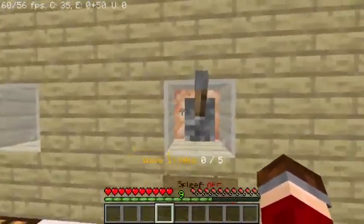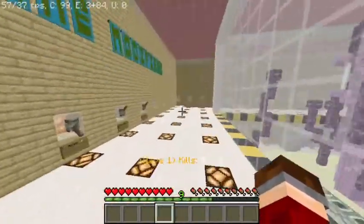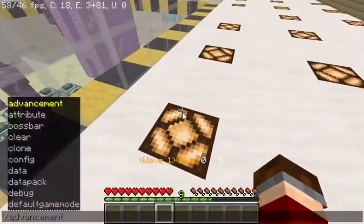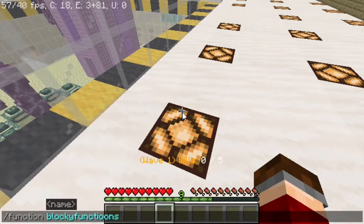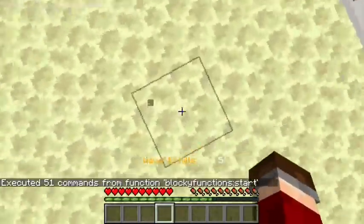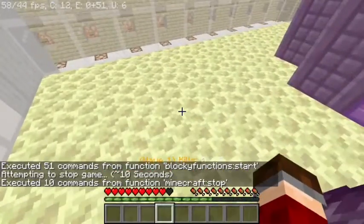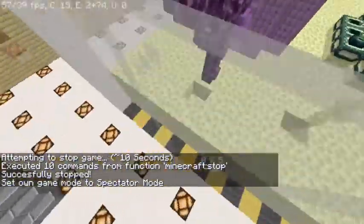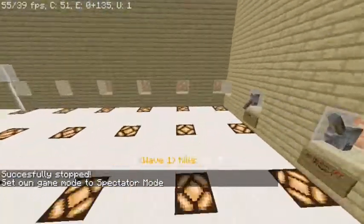The first setting is spleef. When you turn this on the sign will change and a scoreboard value will be updated behind the scenes. When you start the game — I'll actually do it right now — you will start to get spleefed depending on which wave you're in. As you can see I just got spleefed. It's only one block and not really that hard to avoid, but it's a start.